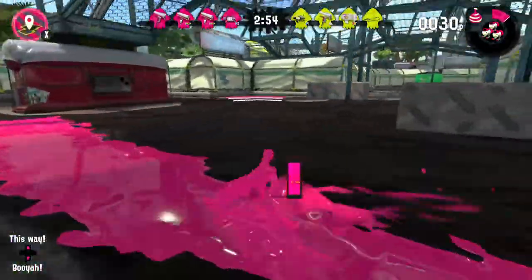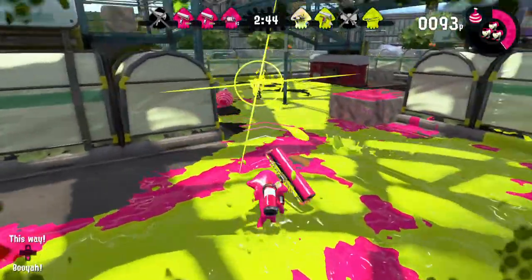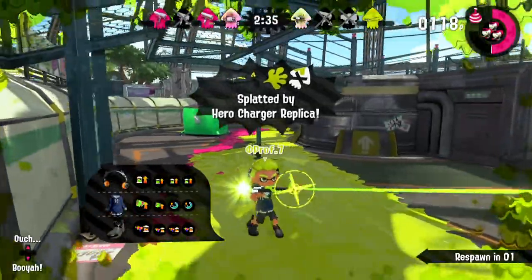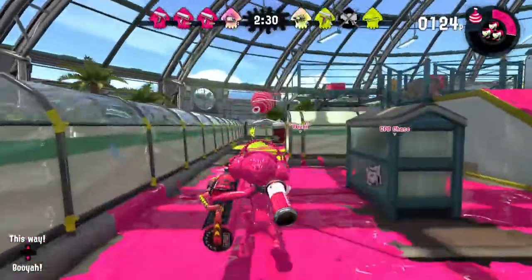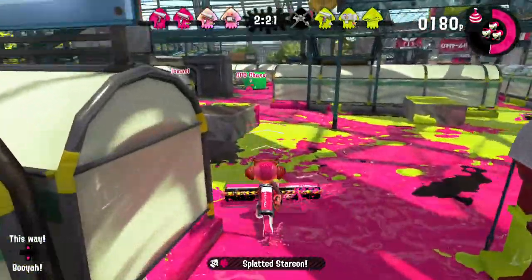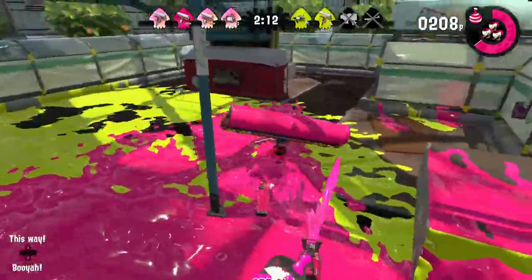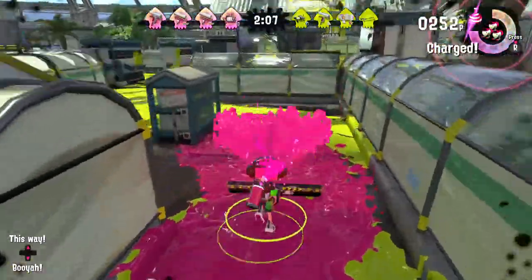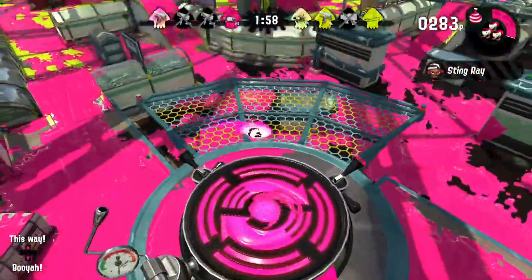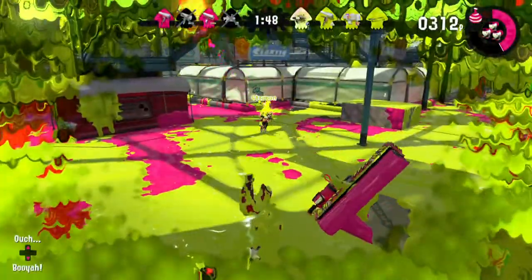A lot of people are afraid of the Carbon Roller Deco because you can just burst bomb someone and then hit them with the roller — it's basically an automatic death. I saw that sniper from a mile away; I don't know why my teammates didn't get him because he was kind of on our side. He was just chasing after me. I kind of like this weapon, it's pretty fun to use — not really good with it, but just fun to whack people with the roller. If you're close to someone, you're pretty much going to kill them.